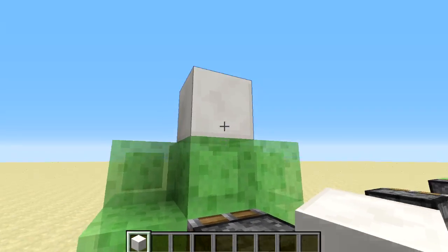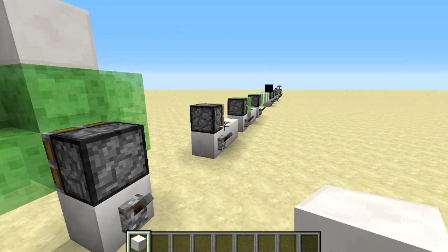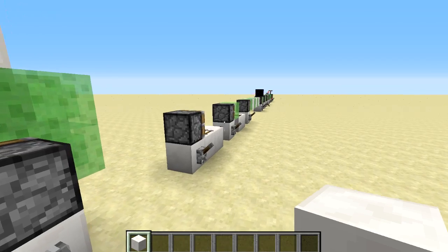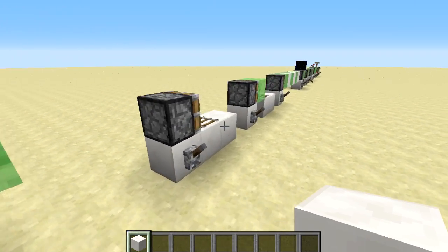Remember that this block is sticky, so the one above it gets attached to it as well. I decided to do some investigating to find out all the different things about how this works, and it seems like they pretty much work with very similar rules to how the piston works.